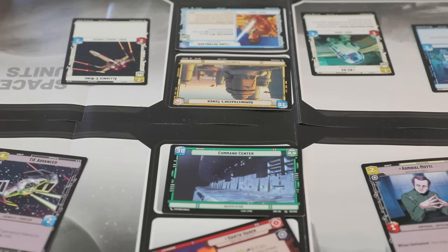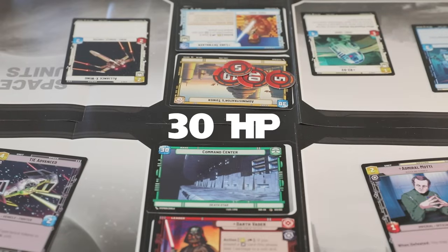Now back to the review! How to play: the goal is to kill your opponent's base dead. For this box, both bases are at 30 health.